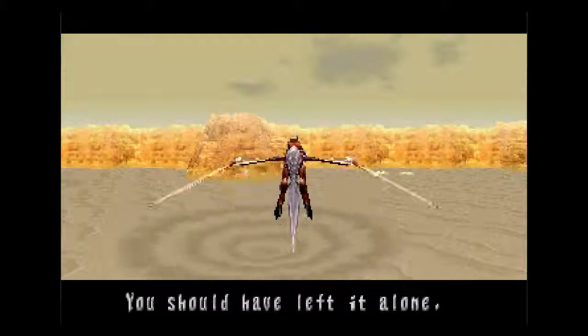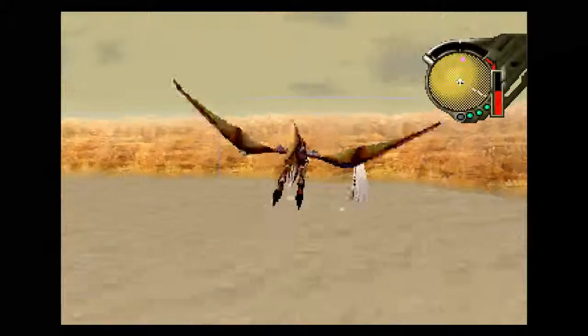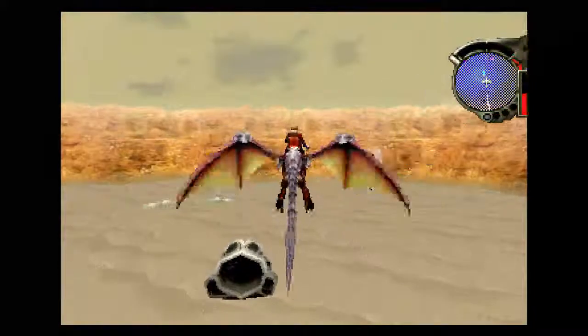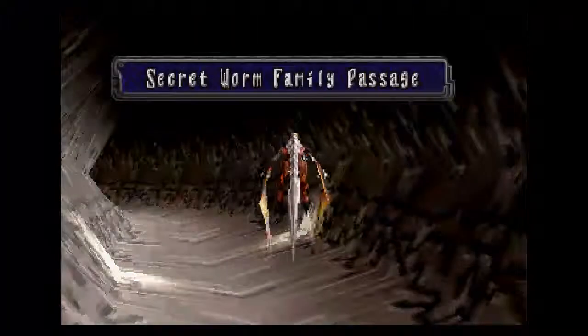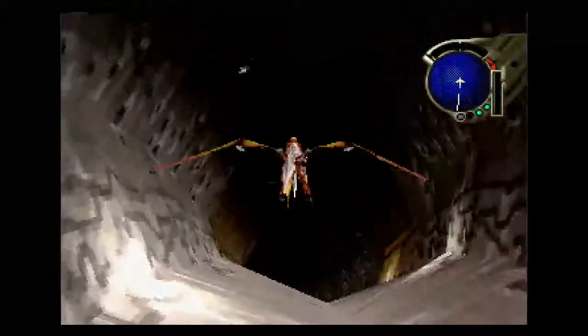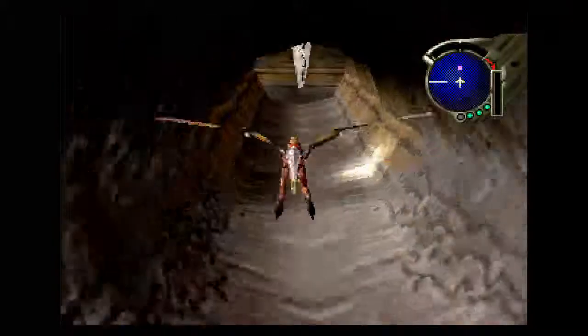Let's take a look at all of these new creatures. That was another secret, guys — hidden in plain sight, really. I got that on my first playthrough of this game many, many years ago, but I didn't find the Shield Chip one until like six or seven playthroughs later. It's incredible just how much you can completely miss in this game if you're not watching all the time. Yeah, this is the Secret Worm Family Passage — the name's getting longer all the time.